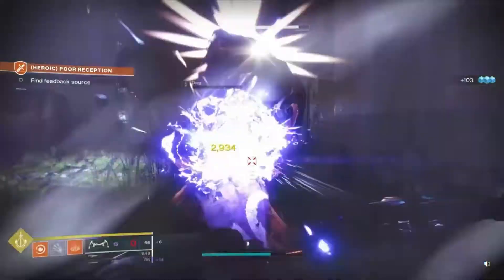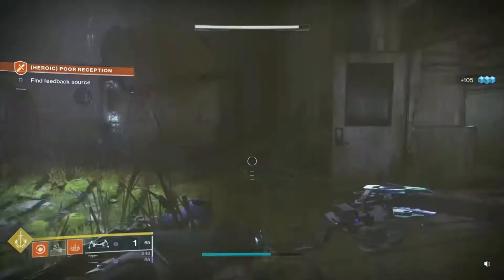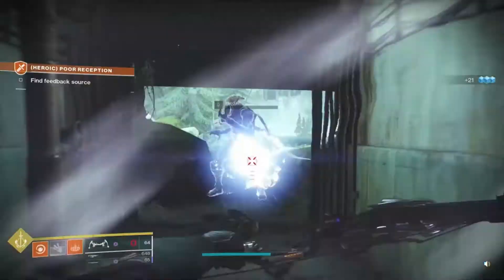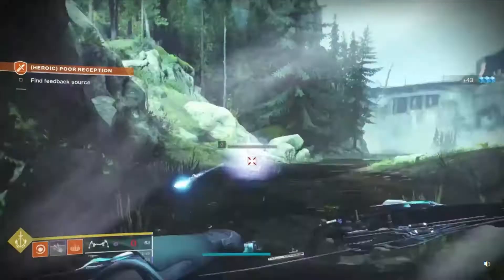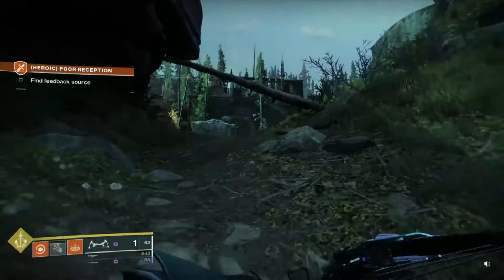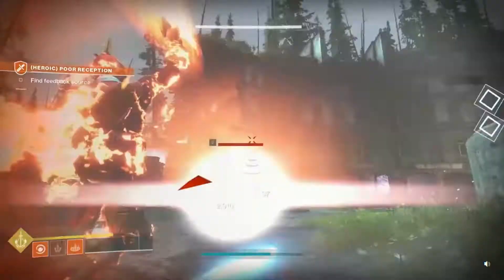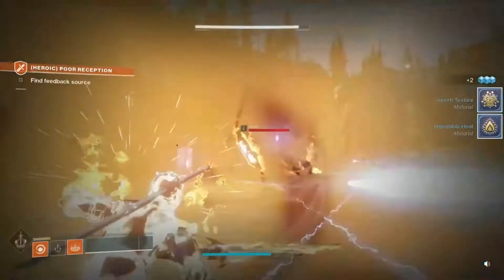You can see that yellow bar flashing at the bottom left — that's your power move. You use your super move by pressing L1 and R1 together. When you do that it does this cool thing, and depending on your subclass, your super move will be different.